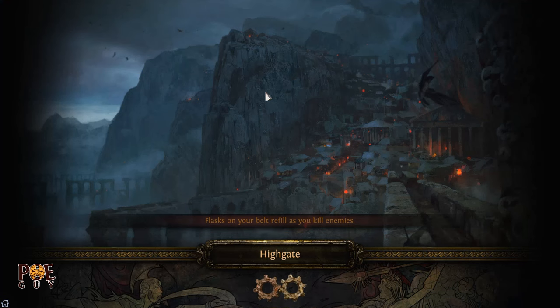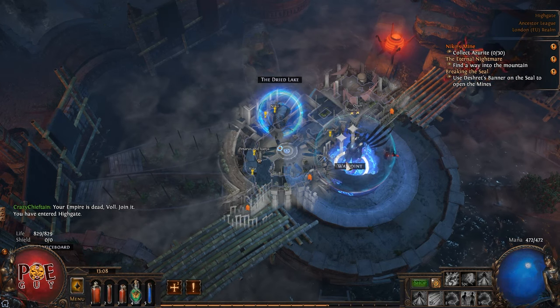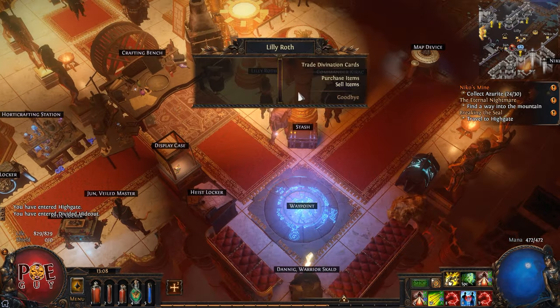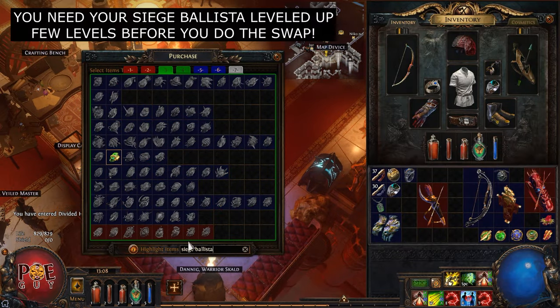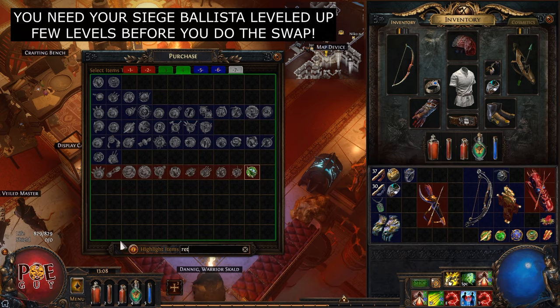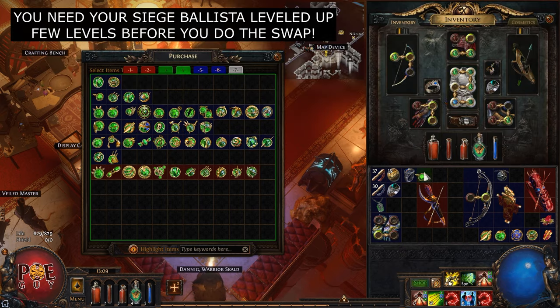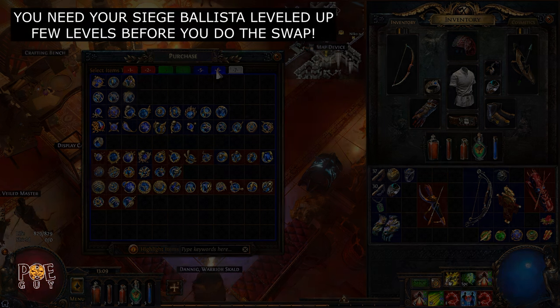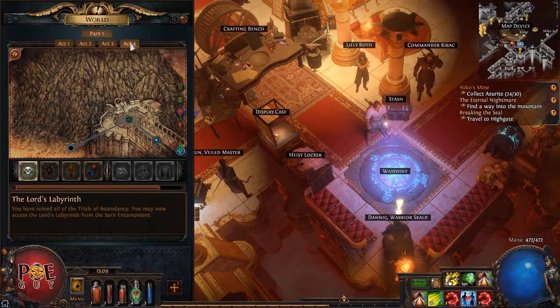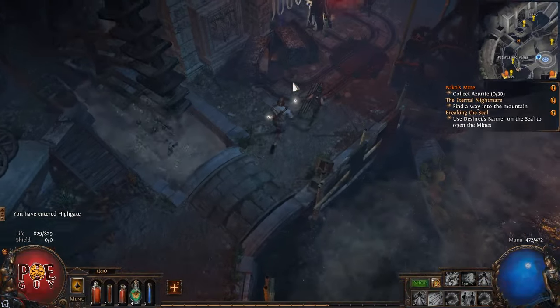Now we can switch to Siege Ballista. There is a slight problem - you need to level up the gem a little, so if you buy it at level 1 it won't deal damage. You need Siege Ballista leveled a bit. You can remain in Shrapnel Ballista while you buy your setup. Go to Lily and buy Siege Ballista, put it somewhere to level - we won't use it now. We are in Act 4 and after Siege Ballista gets a few levels we will do the transition.